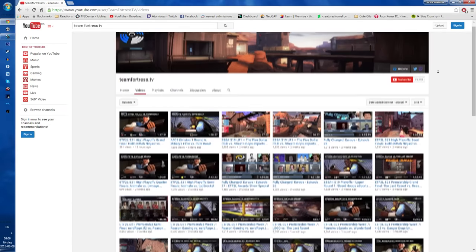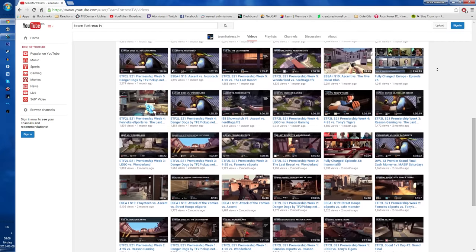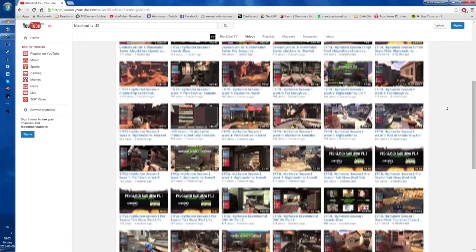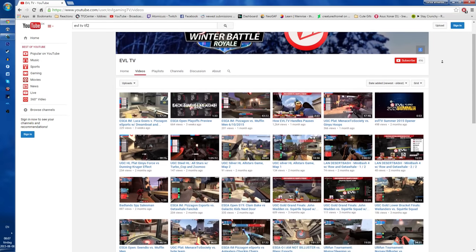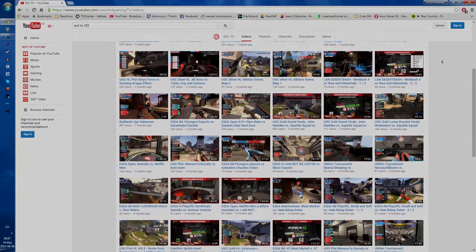Then we have Team Fortress TV, which covers 6s in North America and Europe, and like X Television, they have also covered LAN events like GXL and ESEA. Next up there is Blackout TV, which is the place where you can catch some top-notch Highlander action from Europe. Lastly we have EVL TV, which is a new North American casting organization. They usually cover UGC Highlander, ESEA and other community events that normally never get the spotlight.